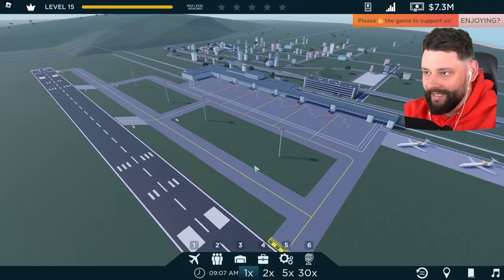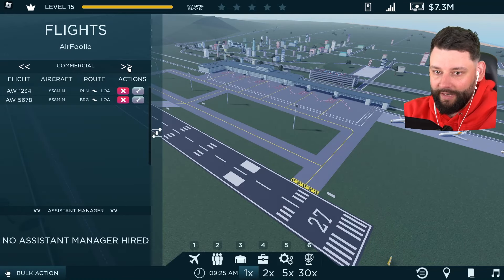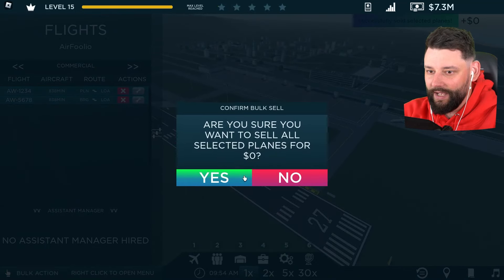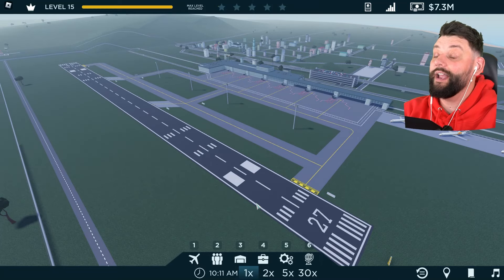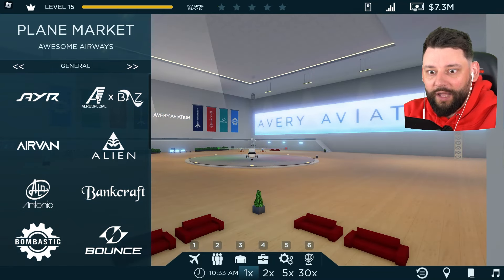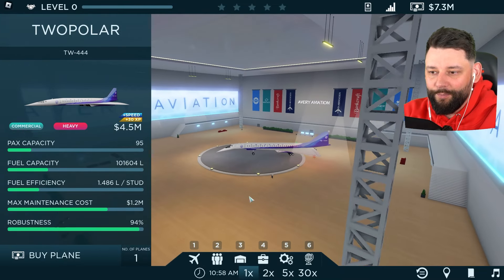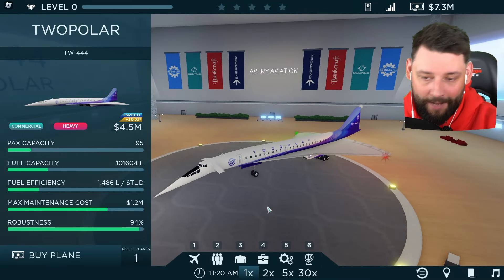First thing I need to do is buy a plane. We have two planes in the company already, and these are the two planes you technically cannot sell. If I go to bulk actions and try to sell planes — yeah, you can't sell your default ones. That's fine. So we need to go buy our first Concorde, let's go to the marketplace. I think it falls under the 'Two Polar' brand — they don't use real brand names in the game, which I find hilarious. There's the nose that dips down. It is beautiful, boys.